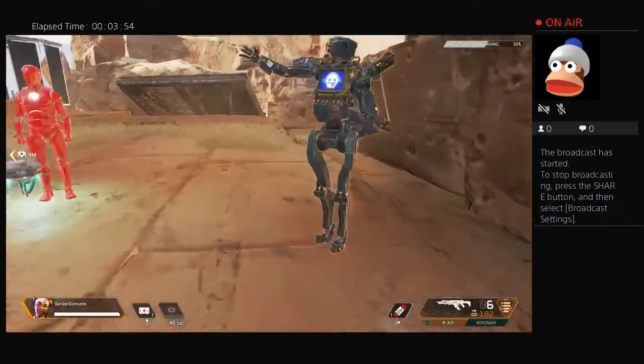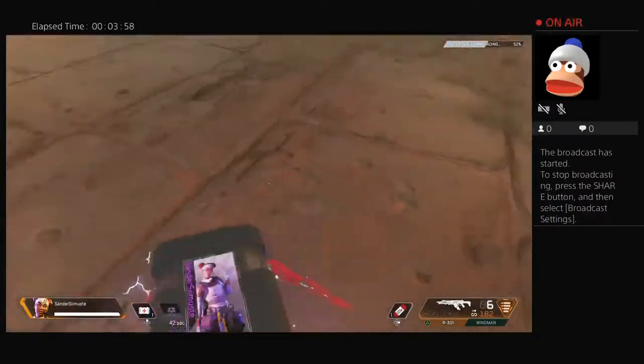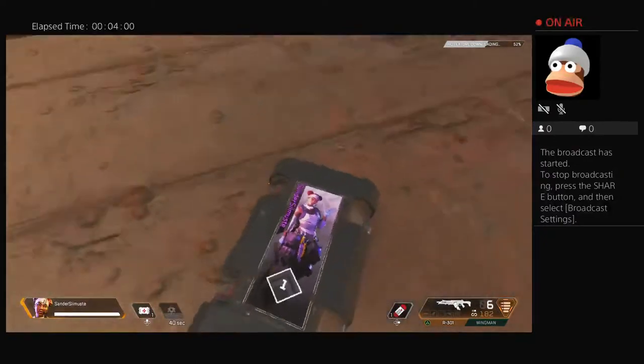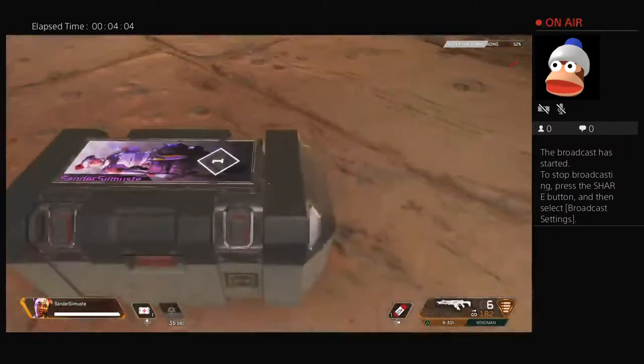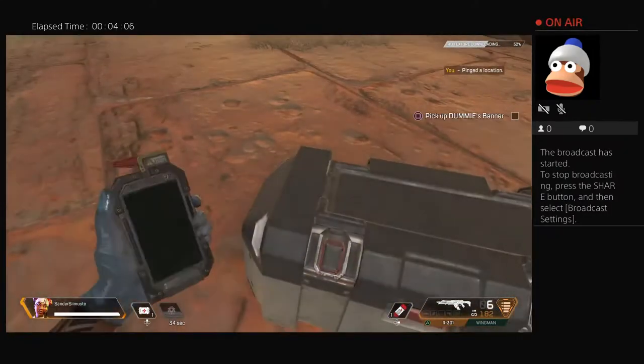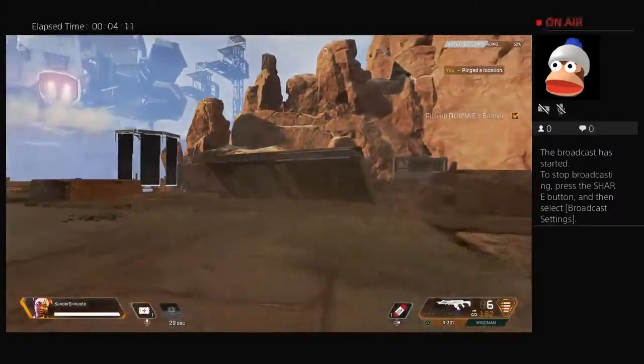But sometimes they die. Don't worry too much — you still have a chance to bring your friend back. Approach dummy's stash and grab their banner. You can use that banner to bring back your friend through any active respawn beacon.